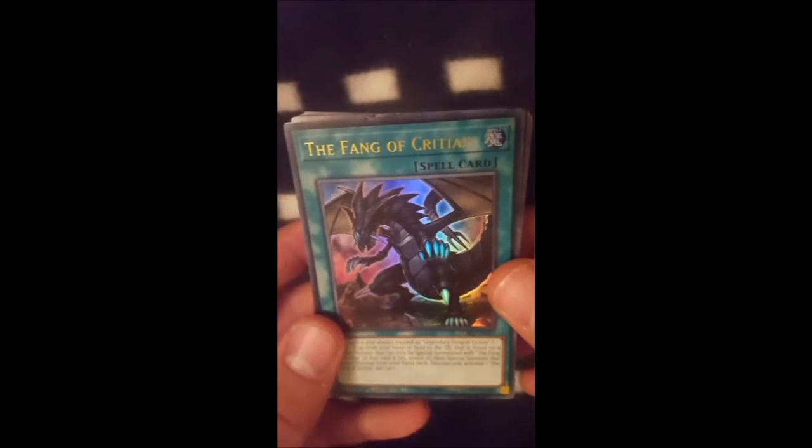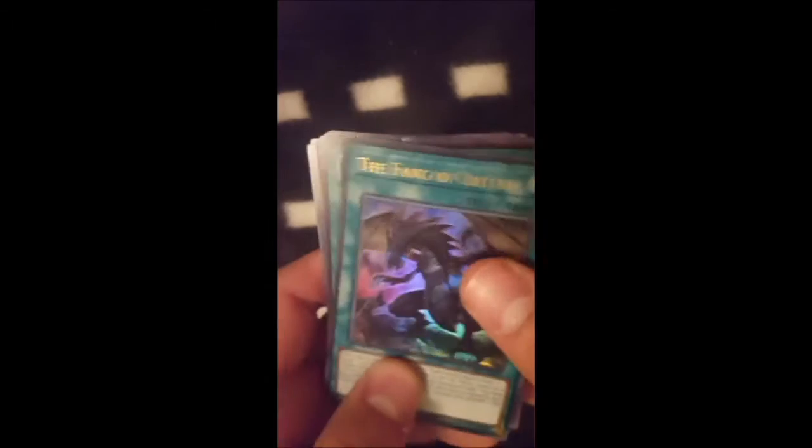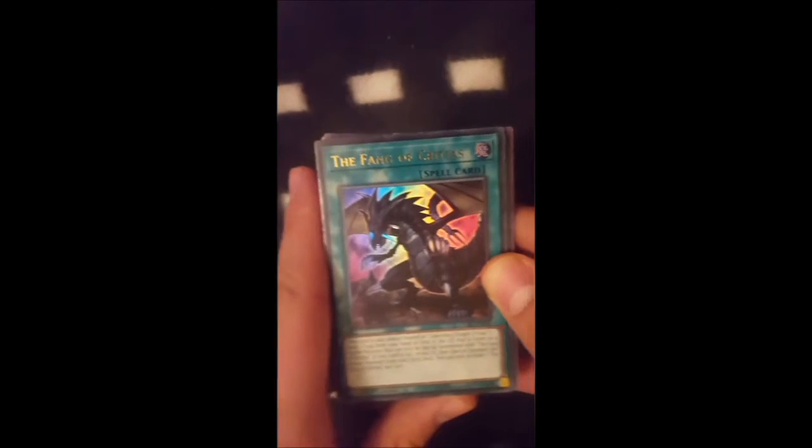I'd have to say probably the Fang is the most interesting card here. We'll go with Fang. Oh, and the Mighty Earthshaker, Spirit Messages — there were some pretty cool old cards in that set, so yeah, I'm really pleased with that.